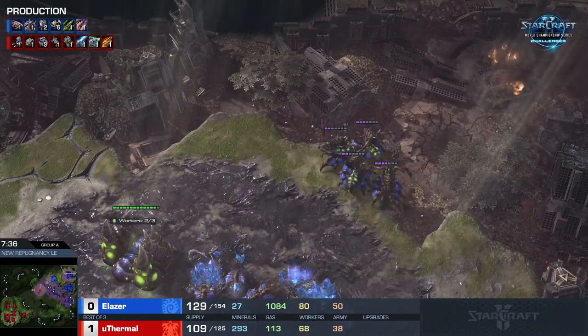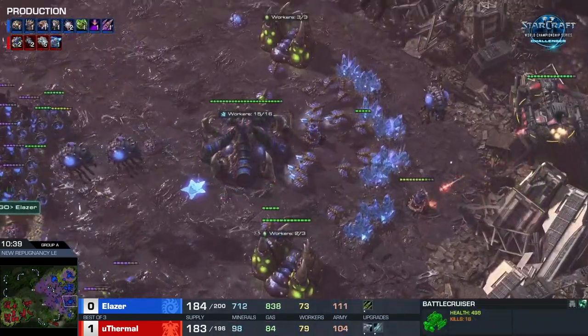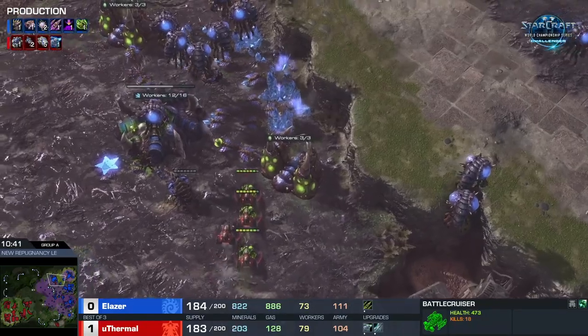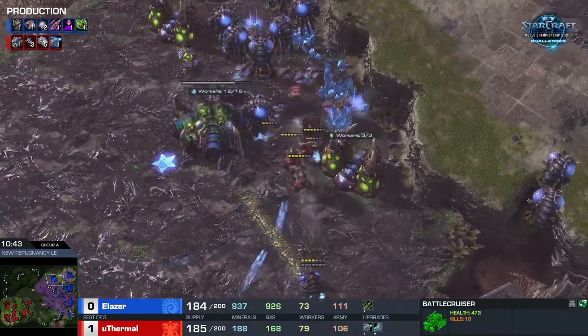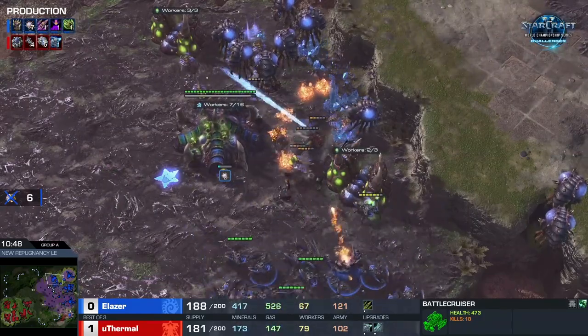Down it goes — that's pretty big. Terrifying, I would imagine. The battle cruiser is just lurking around here. Burning a fungal on hellions — that is so good. You'd love to drain the Zerg energy there.